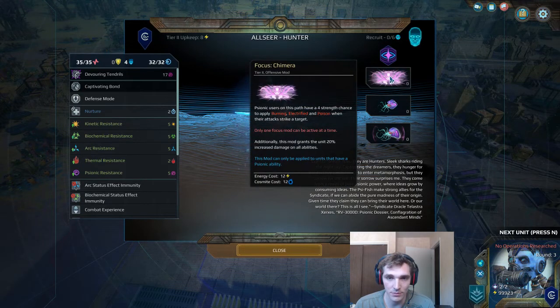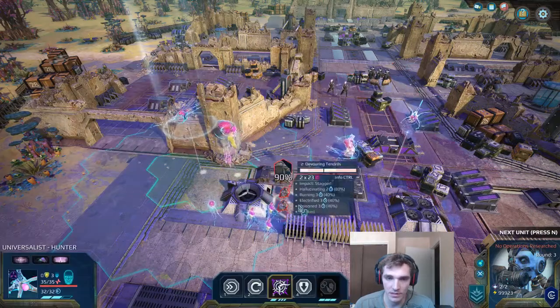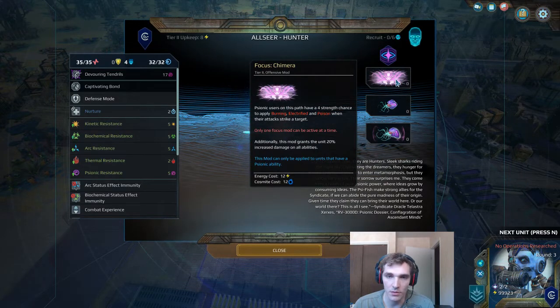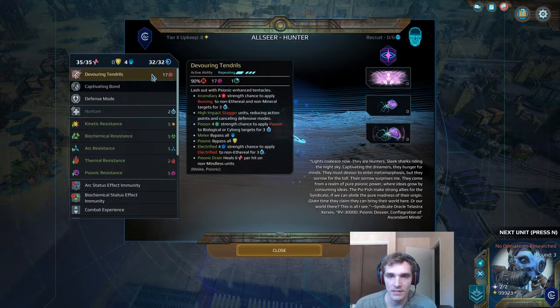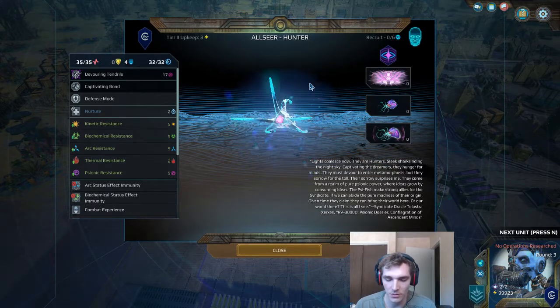The Chimera Focus is amazing. If I go to this unit and try to attack, you'll see that I can apply Burning, Electrified, and Poison. Not quite as good as Hallucinating plus Burning, Electrified, and Poison, but still pretty good. That Chimera effect applies a lot of damage over time if you're lucky — you can get all three of them on a target. Just having that extra dice roll for each damage channel slightly increases the odds that one of them will go through and you'll get some nice powerful damage over time. When you're doing repeating attacks from range, that's a pretty easy thing to overlook. You might think only 40% or 20% — that's not that useful. But if you take enough dice rolls, eventually you'll get what you want from the dice.